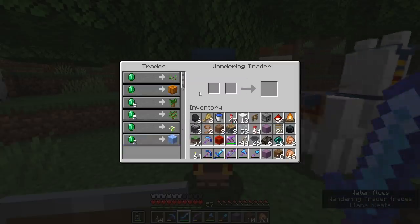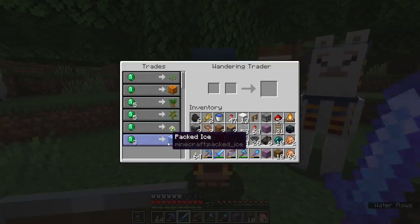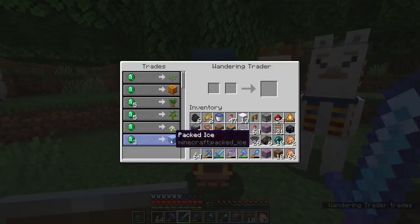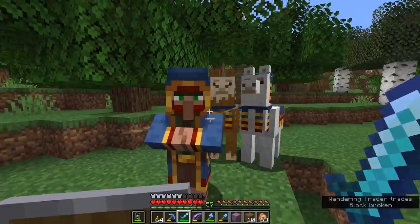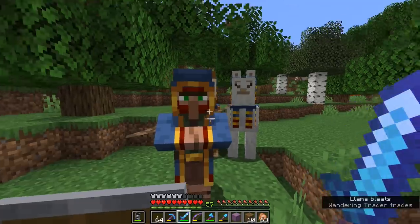Notably, wandering traders will never buy goods from you — they're only ever selling stuff in exchange for emeralds. So it's worth taking a look at their trades any time one shows up, just in case it's got something you need. The trades can be pretty desirable: you can buy nautilus shells, slime balls, coral blocks, podzol, or blue ice. There are a lot of different things in their inventory, but these six trades aren't the most attractive to me right now.